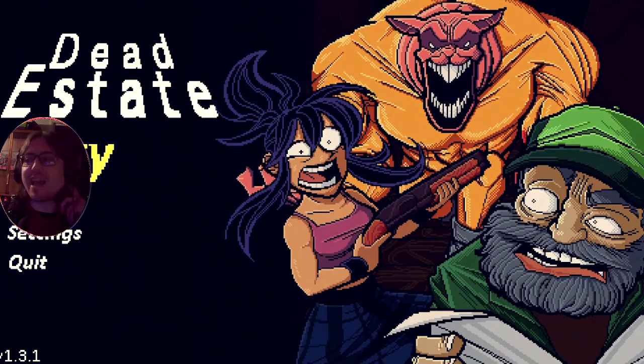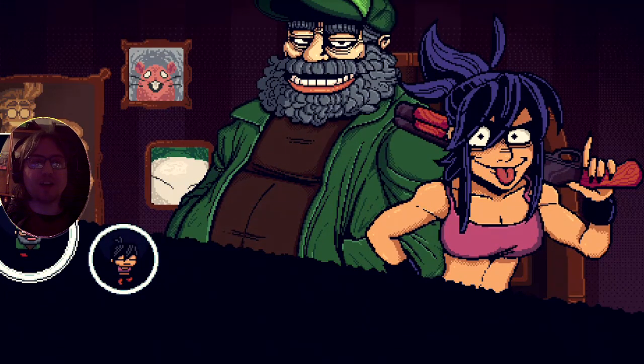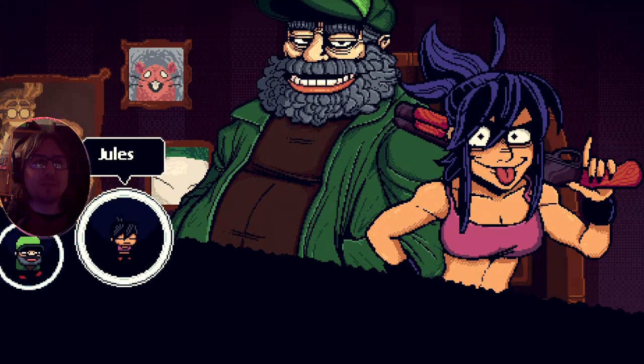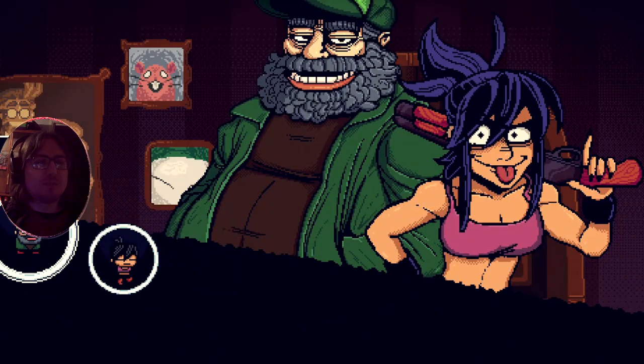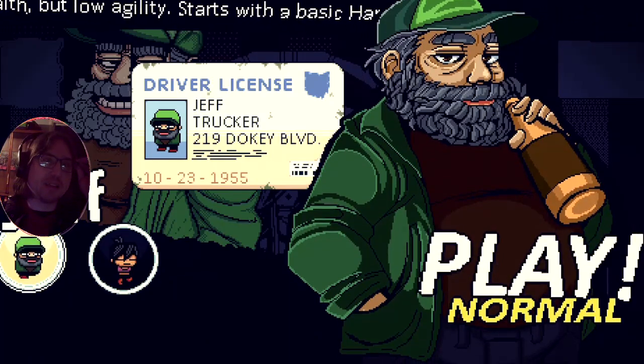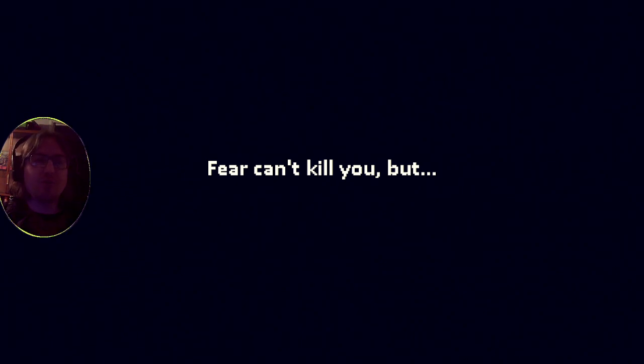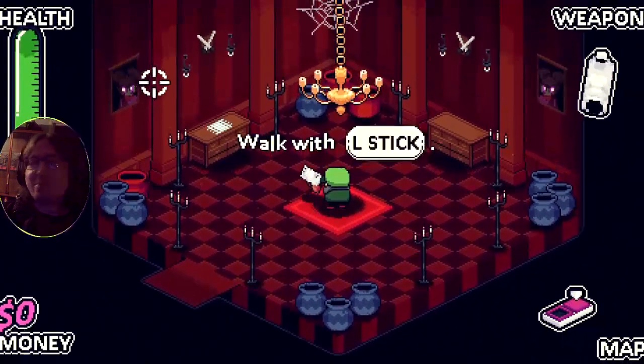Hey hello, welcome to Dead Estate - a very retro inspired game, and I mean truly retro. We've got our name Jeff. There was a cutscene before this. Very high base health, low agility, starts with a basic handgun. Let's play! Fear can't kill you but other things can. This is a very retro twin-stick sort of shooter and it looks interesting, so we're gonna check it out and see what it's like, try and complete it and beat it.